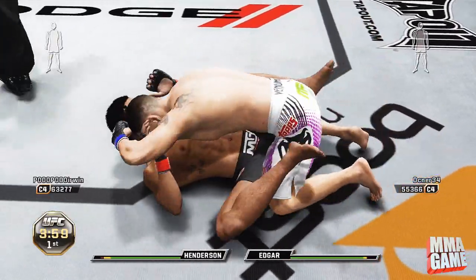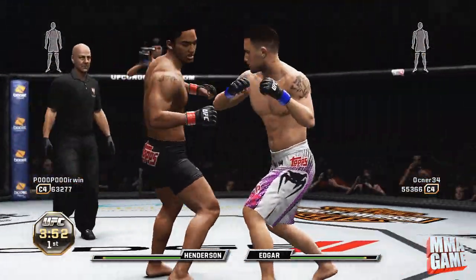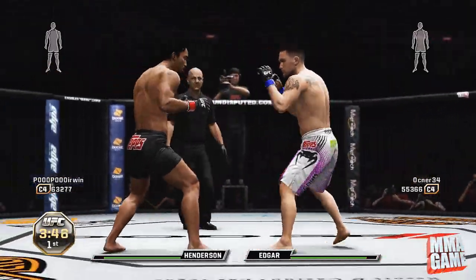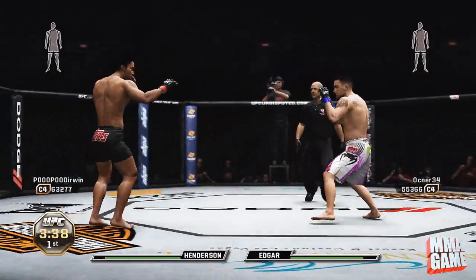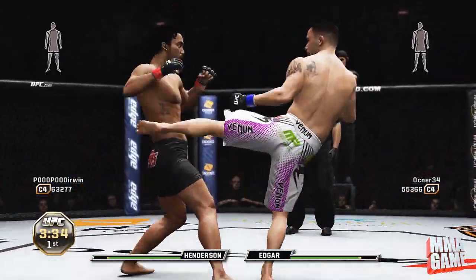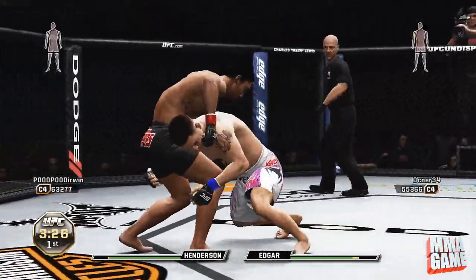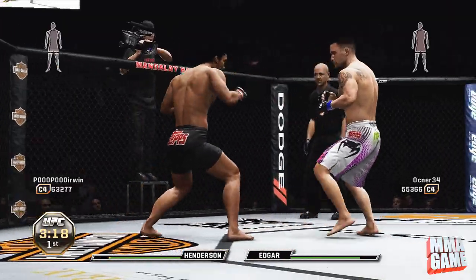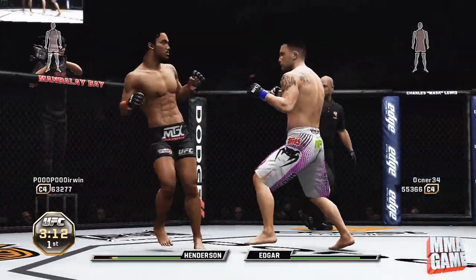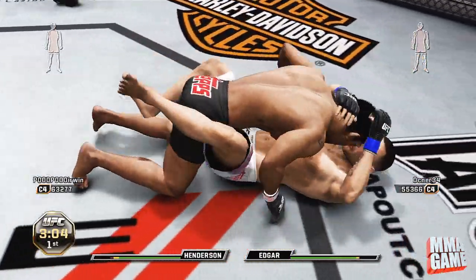Getting right into the fight — Benson Henderson is really good in this game. He has the dashing jab, he's got really strong body kicks, a jumping body kick, and the teep kick. He's got crazy good body kicks and you definitely want to use those, which is pretty much what I tried to do during this fight.